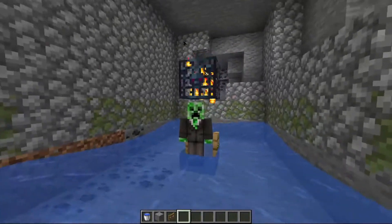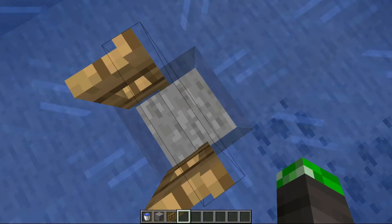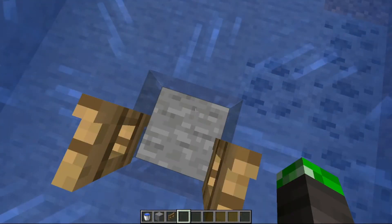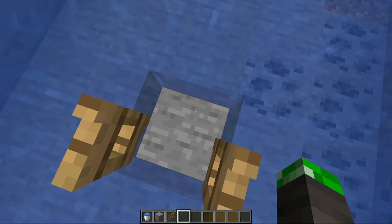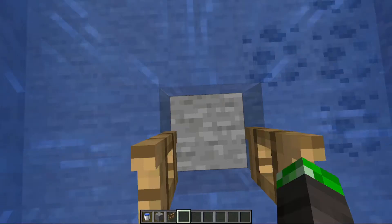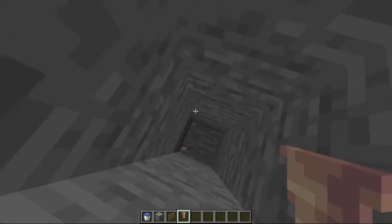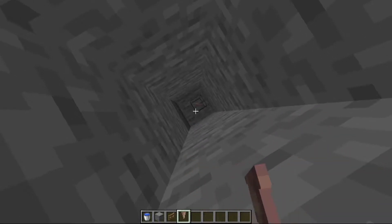The reason we don't want that is we want to build a hole for where the skeletons are going to fall so we can kill them from there. So all you gotta do is dig straight down 11 blocks — 1, 2, 3, 4, 5, 6, 7, 8, 9, 10, 11 — and then you gotta get dripstone.